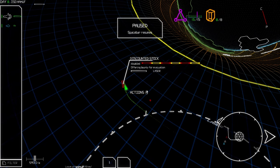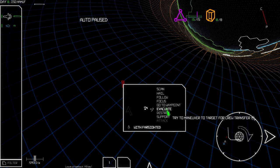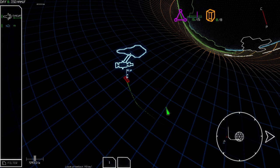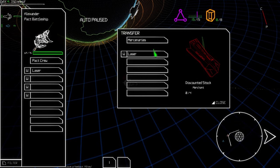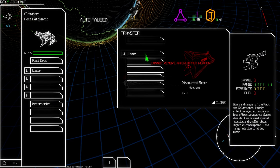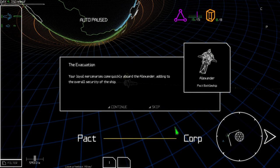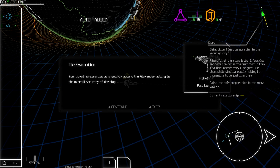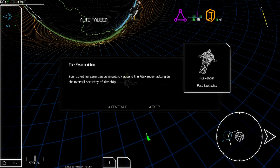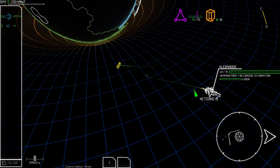He's offering a bounty for evacuation. Let's evacuate the crew off of there and maybe we get some cash. We bring mercenaries on board — we can't take their weapon unfortunately, but we got the mercenaries. The evacuation: loyal mercenaries come quickly aboard the Alexander, adding to overall security. Our relations with the Corp faction have improved — we're neutral now!